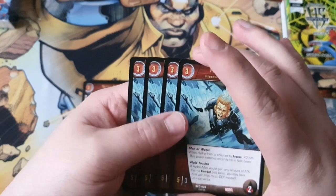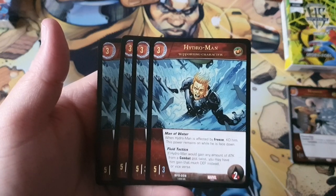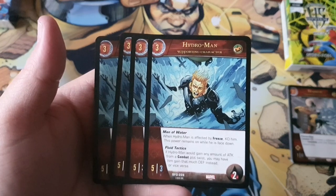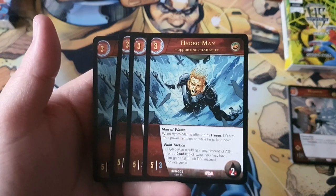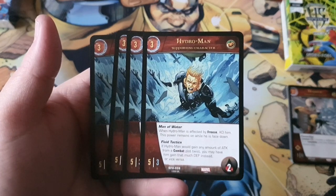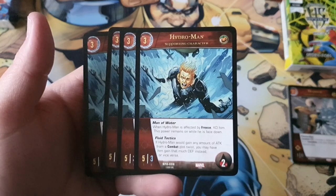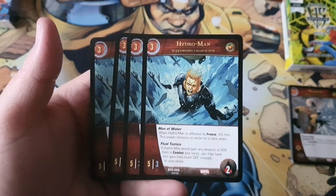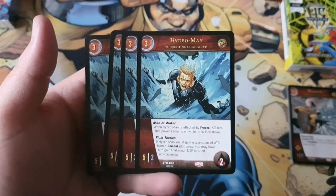Moving on, we have a three-cost Hydro-Man. He's a 5/3, two wounds, and has Man of Water: when Hydro-Man is affected by freeze, KO this power — it remains on even while he's face down. There aren't that many heavily-played characters with freeze, but it can be relevant in certain scenarios. His second power, Fluid Tactics: if Hydro-Man would gain any amount of attack from a combat plot twist, you may have him gain that much defense instead, or vice versa. This is a good card — 5/3 two wounds on a three-cost is pretty good.